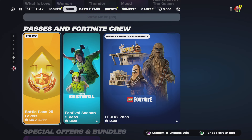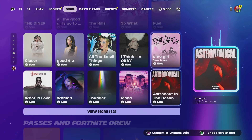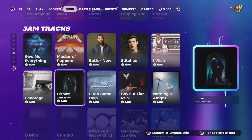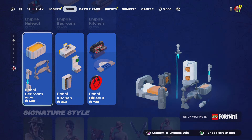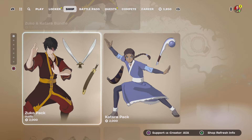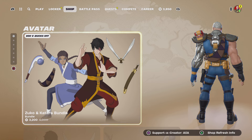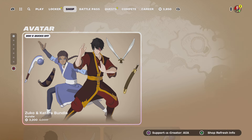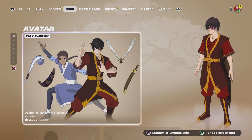That covers the Fortnite passes and crew, and the special offers and bundles. I'm hoping we get the Week 3 quests tomorrow — they just haven't turned up, so we're technically almost a week behind. Hopefully they come with the large update tomorrow. Also don't forget the summer event is coming soon — Fortnite takes at least two to three weeks after that, so we'll have the big update tomorrow and then things will be relatively quiet, with just hot fixes while Epic Games staff are out of office.